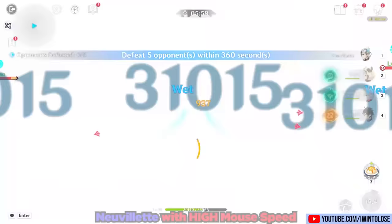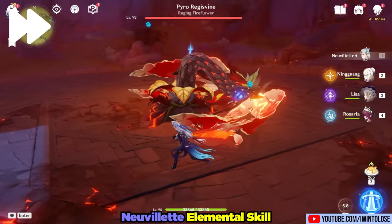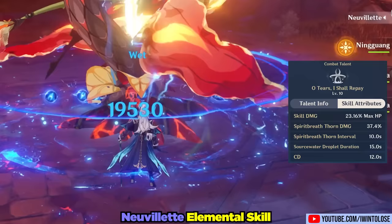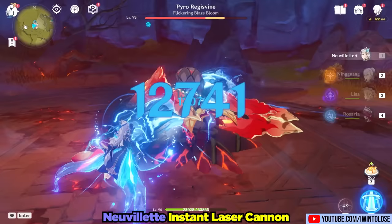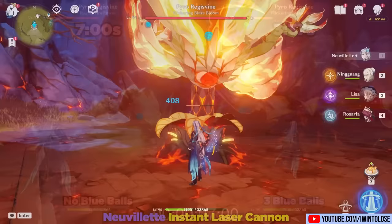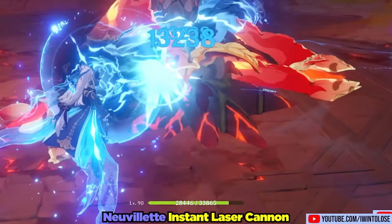Up next is his elemental skill, which is admittedly not all that impressive — doing a quick bit of Hydro damage scaling off of his max HP and generating 3-4 Hydro particles. But more importantly, it gives Nouvellet 3 blue orbs. These 3 blue orbs allow him to fire his laser cannon instantly. Holding down his charged attack will instantly absorb 3 nearby orbs, and each orb absorbed will heal him for 16% of his max HP.